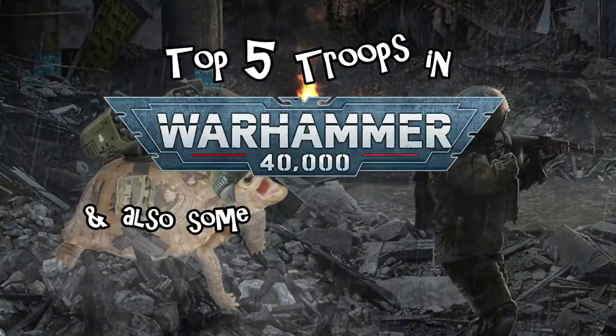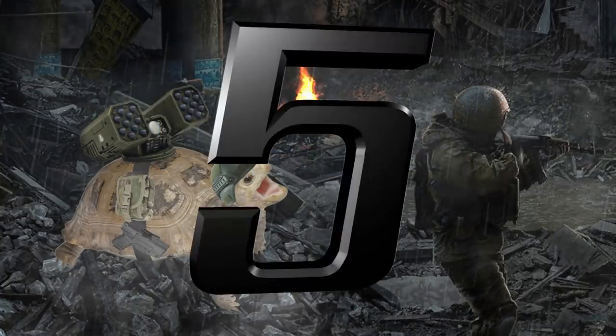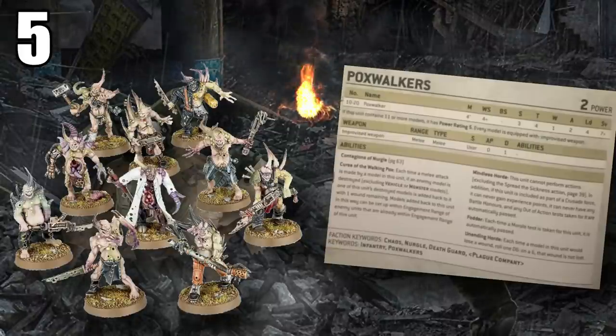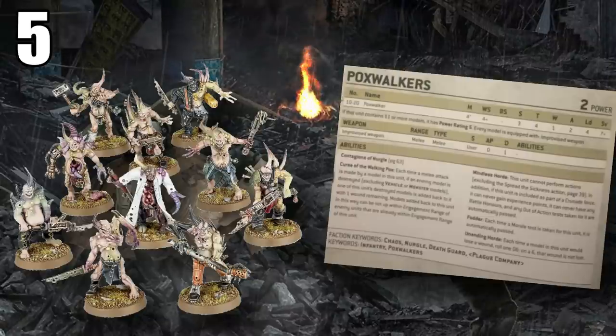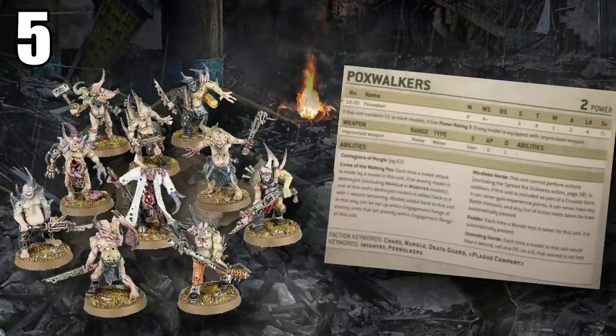Top five troops in 40k — and also some honorable mentions. Number five is the humble Pox Walker from the Death Guard Codex. These things are ridiculously good for troops options. They are super cheap and very resilient: Toughness 4, 6+ damage ignore, and Fearless, so even if you kill a bunch of them they don't run away — which is an easy way to get rid of big horde units, but they don't care about that.